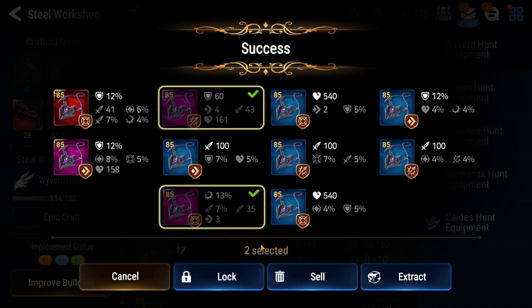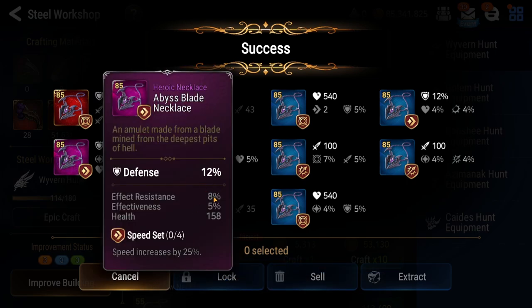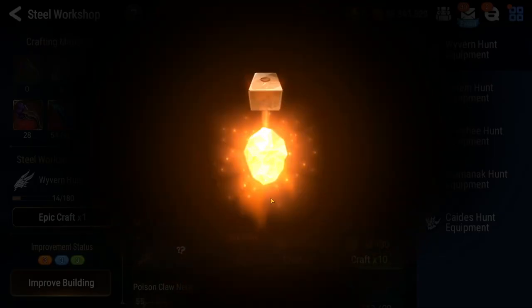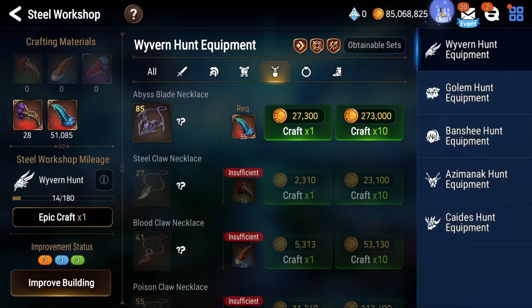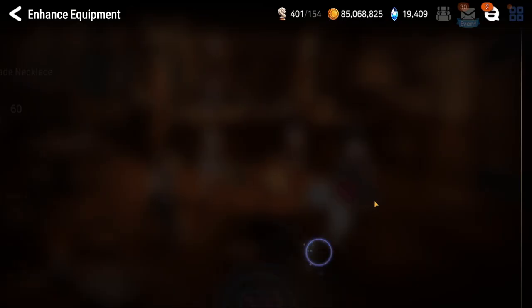Ooh, actually this has speed - great, off to a fantastic start. There's no speed on this one but it does have a nice effect res. Let's craft a couple times and then go back and check our locked equipment and see what we get. I'm looking for DPS necklaces, right? Support necklaces are also great, but I'm mainly looking for DPS necklaces.